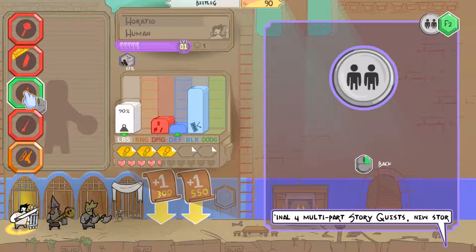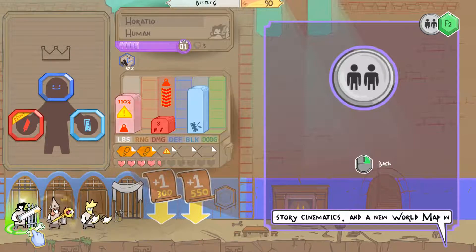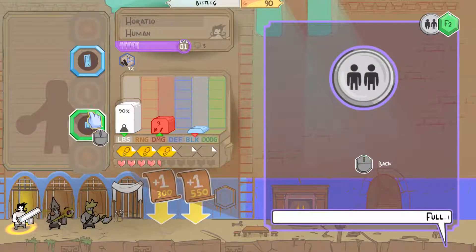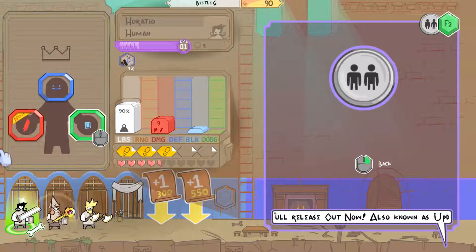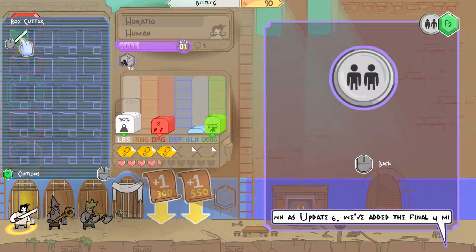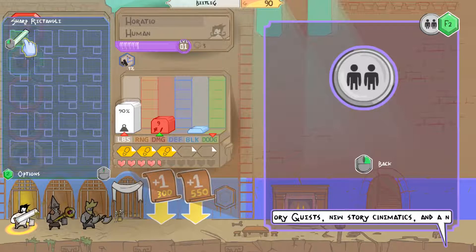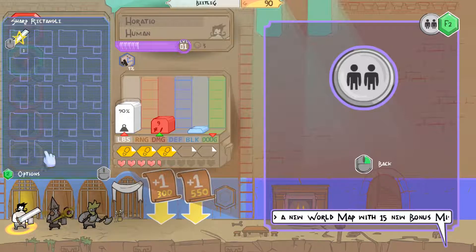He's over-encumbered! So he can move a lot less. How do I unequip that? If we give him the small shield, he's fine. Here's our normal weapon. I'm getting the hang of this. Weight goes up, damage goes up, dodge goes down — I'm going to keep the small sword, actually.